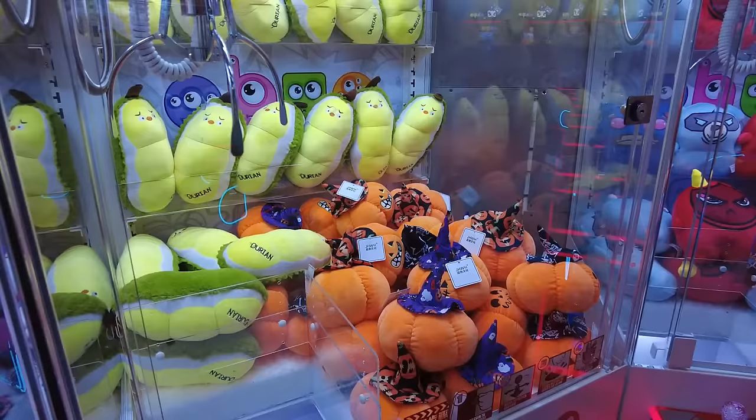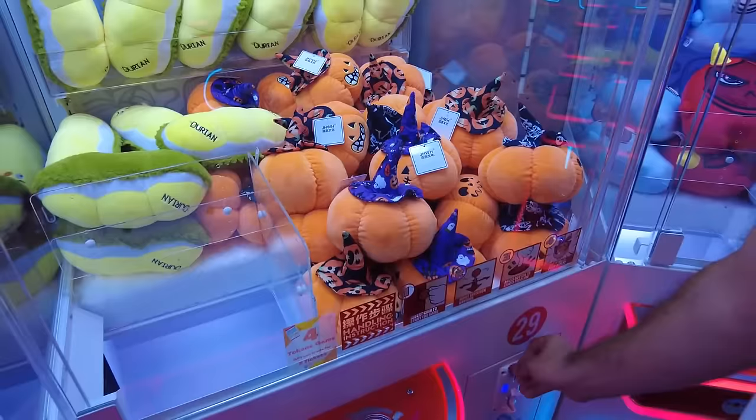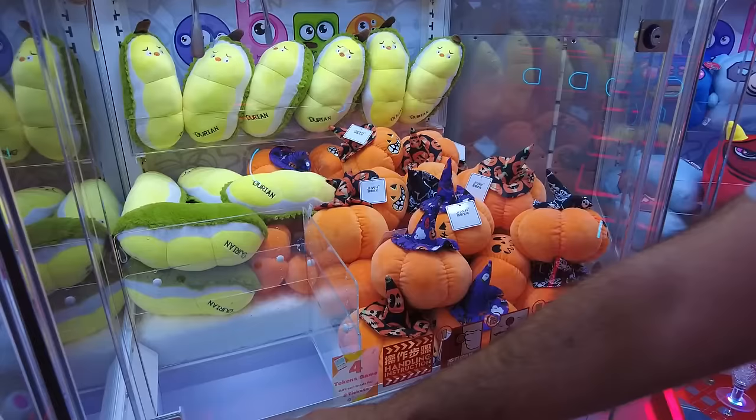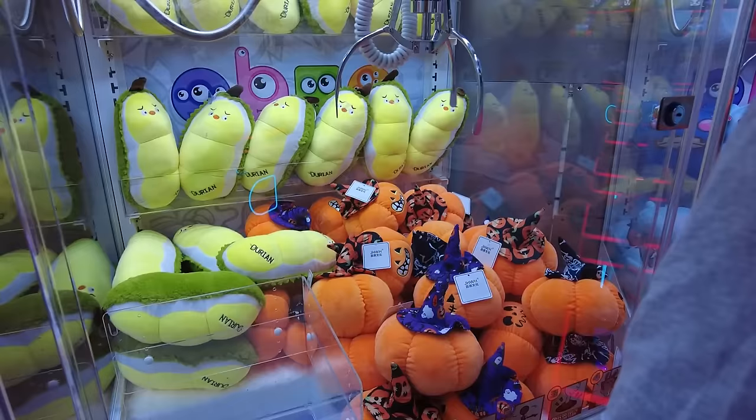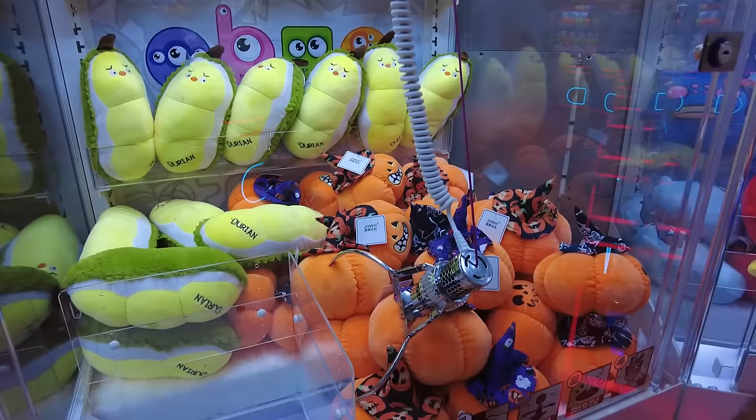We may be filming this in the summer, but it's Halloween all the time for Spencer. These are really cute — this I would not trade in. Each of them has different faces. I really like this purple hat, so I think I'm going to go for that, and hopefully I can just go all the way around it to pick it up. You want to go for the center — this is very lucky, it's a pumpkin, it's round. I hope I don't hit the other one though.